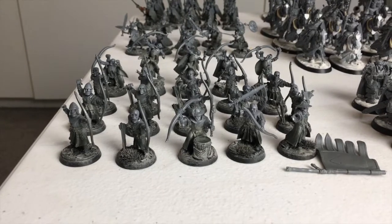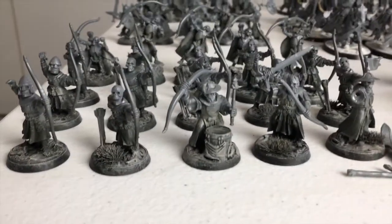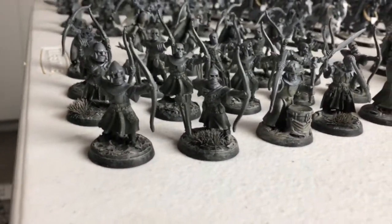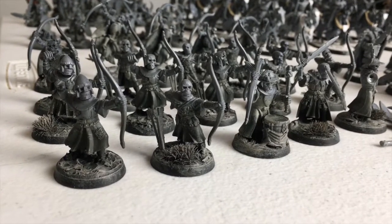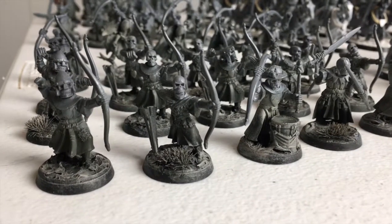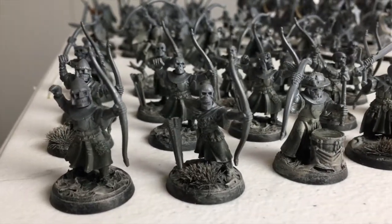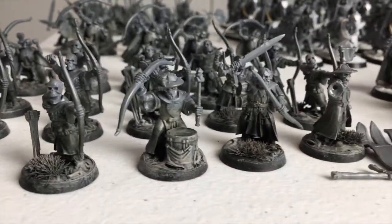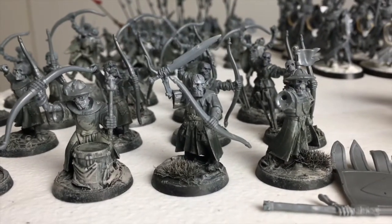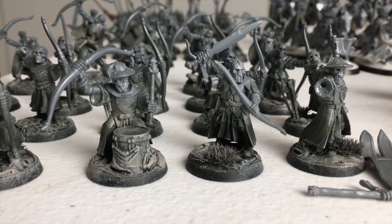The first unit I want to show you are some skeleton archers. I've got two types. Here we've got Bretonnian peasants — these guys are pretty cool. I've intentionally used the older skeleton skull heads because I thought they felt like a better fit with the Bretonnian bodies, matching the older style of the model. This guy's going to be a banner bearer, we've got our leader, and then our musician.